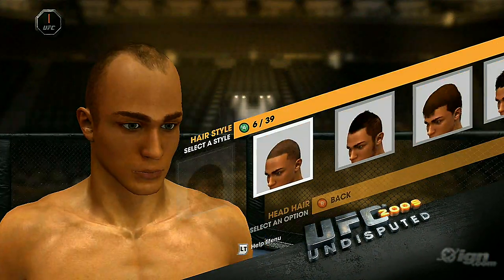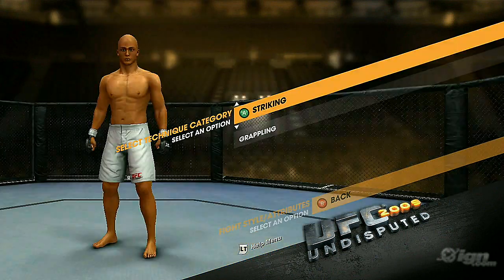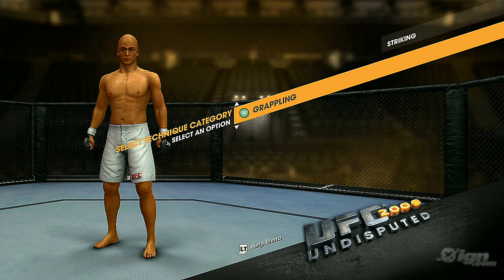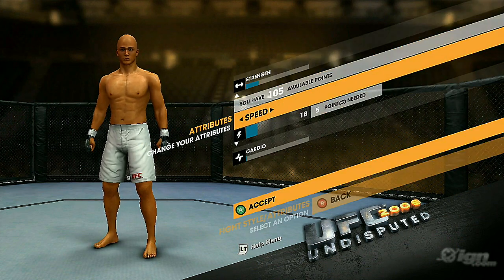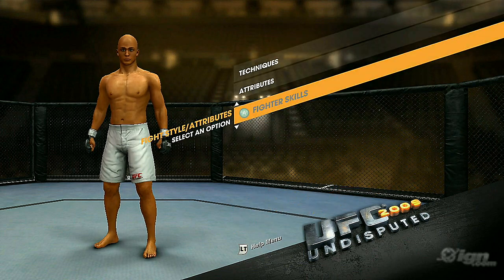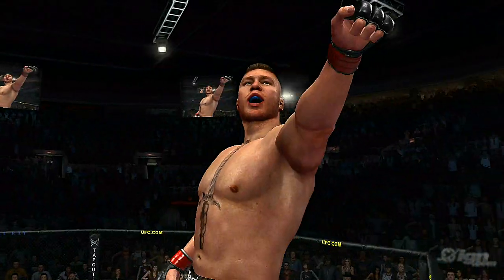Start off by spending some time creating your fighter's appearance and selecting his weight class. After this, you'll select your fighter's striking and grappling techniques. Next, you'll allocate points to your fighter's three primary attributes and 16 skills. This allows you to mold your fighter into the mixed martial artist of your dreams.